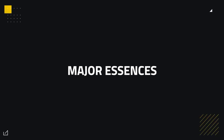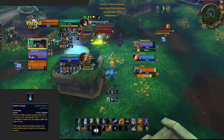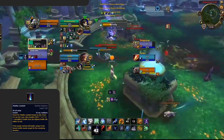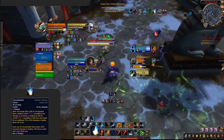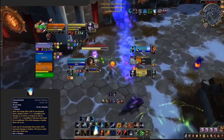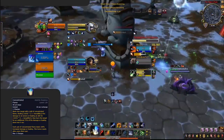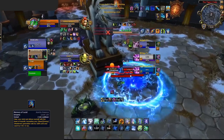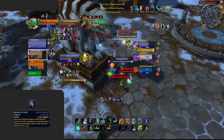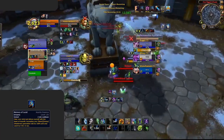Now let's talk Essences, starting with your major slot. Vitality Conduit was recently buffed and is an extremely strong option — great for recovery, great overall healing, and just all-around strong defensively. A more offensive option is Crucible of Flame, primarily for 2v2, although there are some rare cases in 3v3 where the added damage could be useful. And if you know the game is going to come down to mana, the best major mana essence is Memory of Lucid Dreams — great for longer games giving you a lot of mana back and extra healing when used.